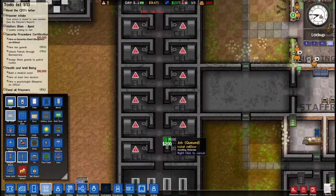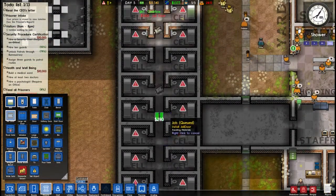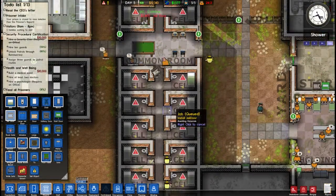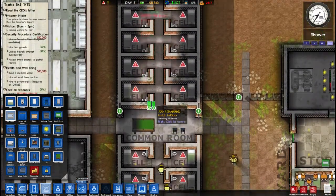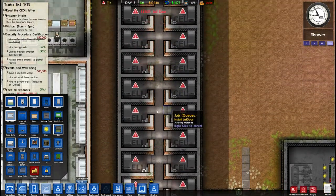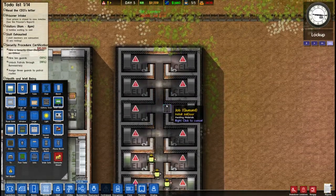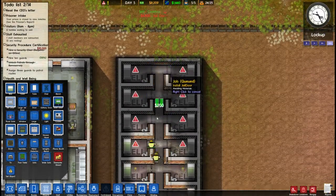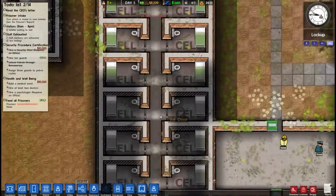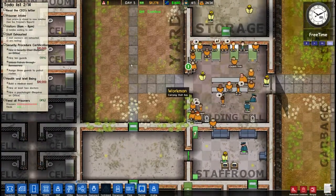Now we should be able to put all our doors on here and we should be golden. The reason I'm putting my doors on last like this is, if you put your doors on earlier, the doors will close on the cell when it is complete, but if you don't have all the water and power and stuff in, the doors will have to open all the cells every time. So it just makes a big pain in the butt. But now all the cells are completed and the guards should start moving the prisoners into their cells.